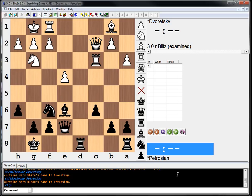White is obviously threatening e5 followed by Queen h7. This looks like a winning threat right now. So the question is, how do we deal with that?